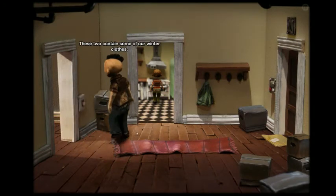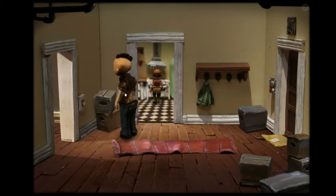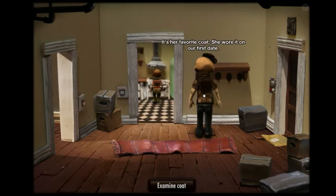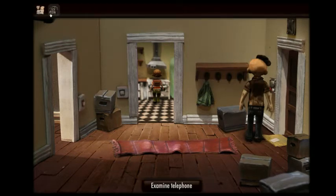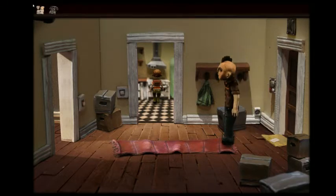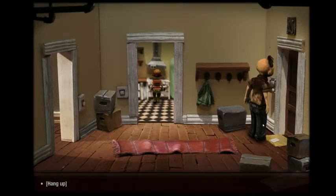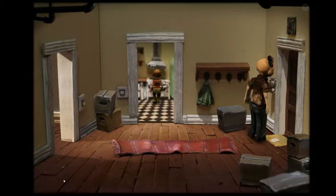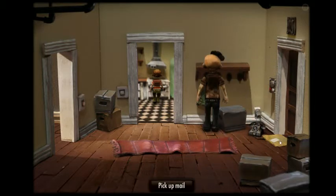This contains some of our winter clothes. No lights here yet. It's her favorite coat — she wore it on our first date. Telephone outlet. I talk to myself enough as it is. Who am I gonna call? It looks like the Sober music video.